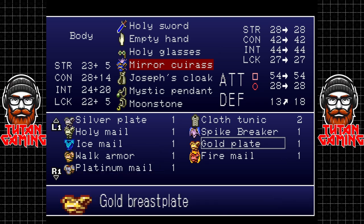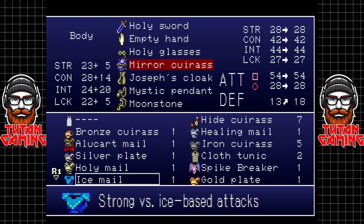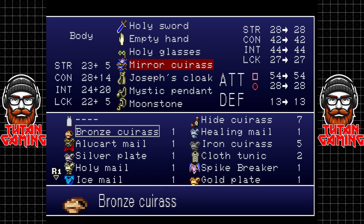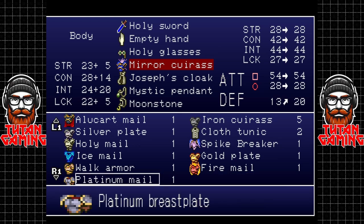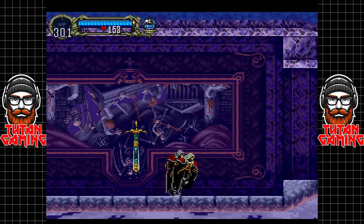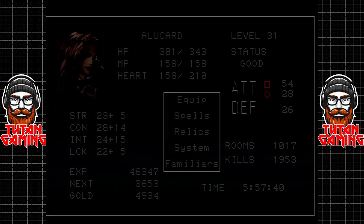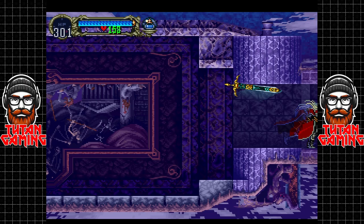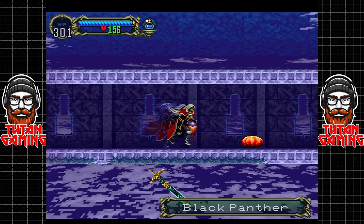Let's get our decent armor back on — the platinum mail only gives us 20. Did we not get the lightning mail? We didn't. That's okay, we'll go back and get the lightning mail a little bit later. Actually, better go back and get it now — that way I know I've got it. We're level 31, so I'm going to guess that by the time we kill this guy, or maybe the next one, we're going to level up again.